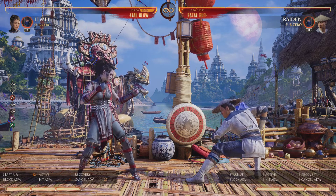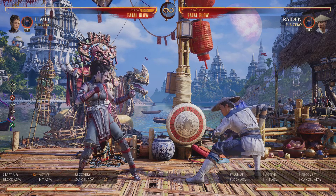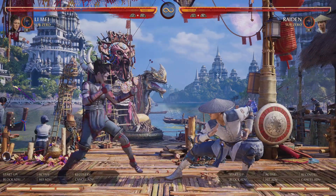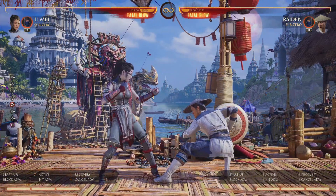Dash cancel in this game is super important and you should learn how to use it for different things. It can punish a lot of moves that you can't just from standing because of pushback, and a lot of people don't use dash canceling in their jailing game — it can be really effective.